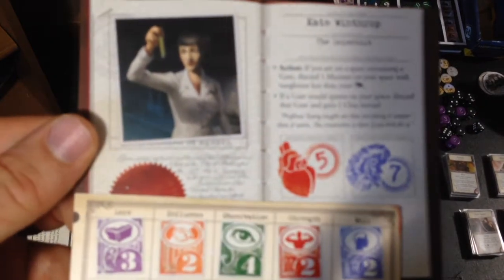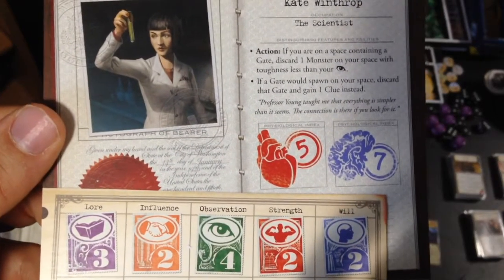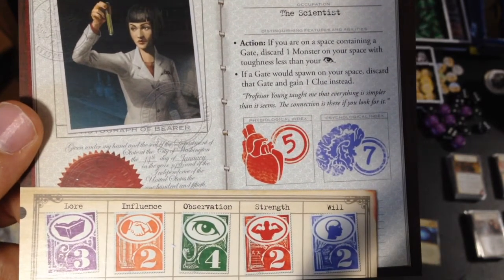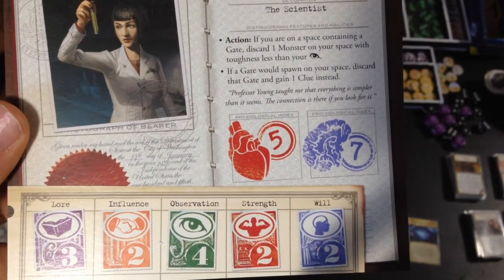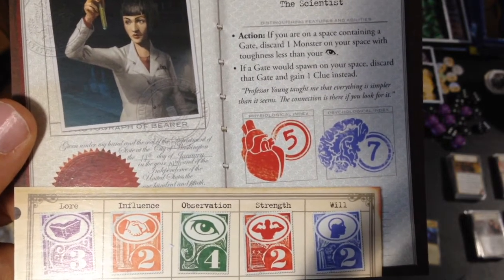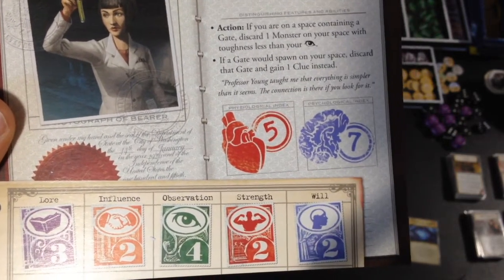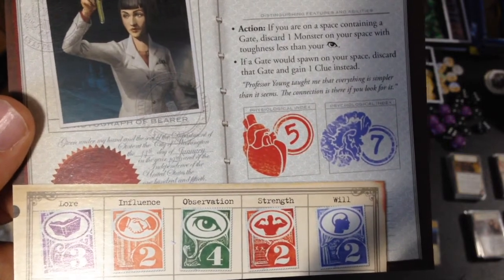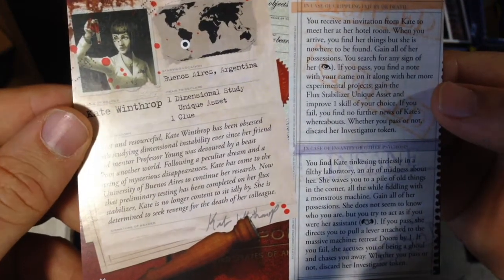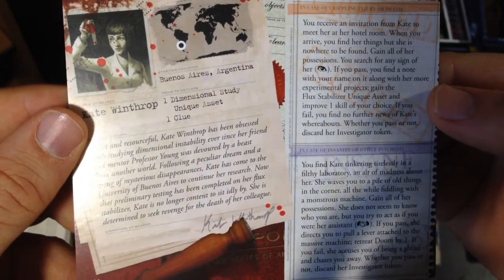Let's go through her stuff really quick. She's a scientist — as an action, if you're on a space containing a gate, discard one monster on your space with toughness less than your observation. And if a gate would spawn on your space, discard that gate and gain a clue instead. She starts with 5 health and 7 sanity. She starts in Buenos Aires, Argentina, and she gets a dimensional study unique asset and a clue.